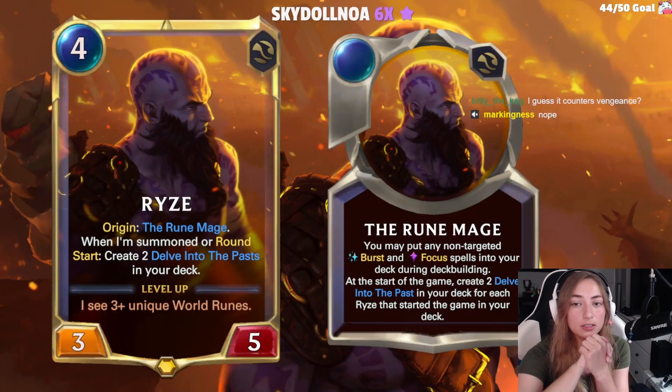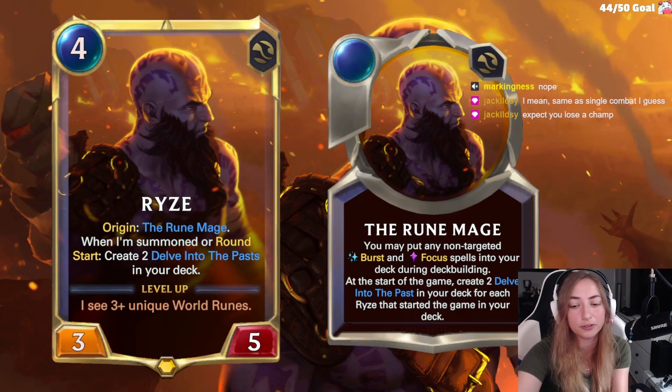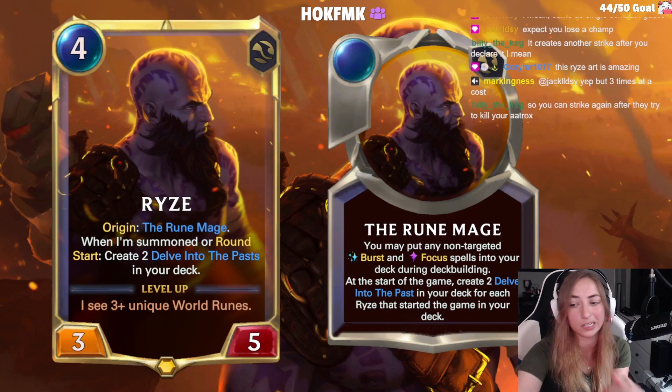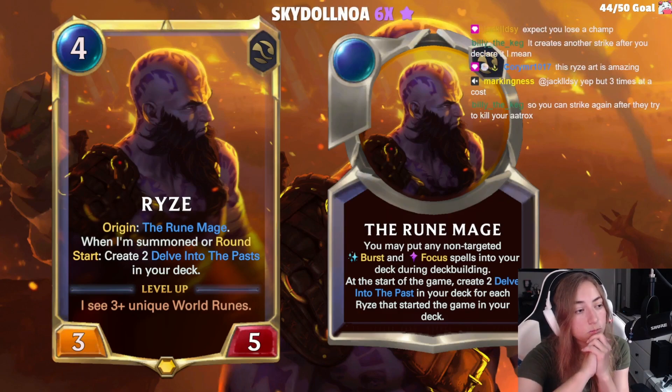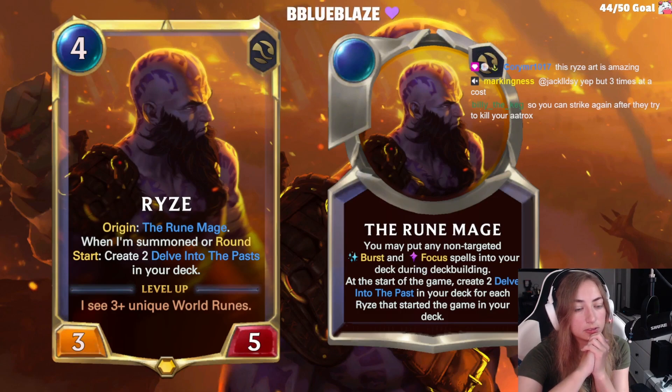Ryze is another Runeterran champion. 4 cost, 3-5. His origin is the Rune Mage: you may put any non-targeted burst or focus spells into your deck during deck building. At the start of the game, create two Delve into the Past in your deck. When summoned or round start, create two Delve into the Past in your deck. It creates another strike after you declare it — so you can strike again after they try to kill your Aatrox.